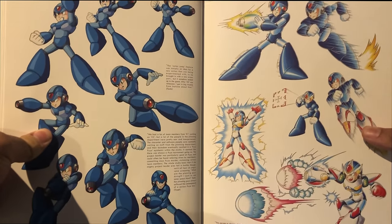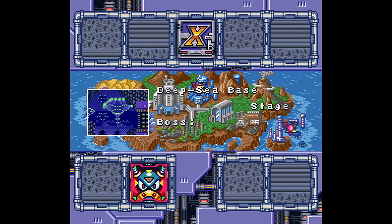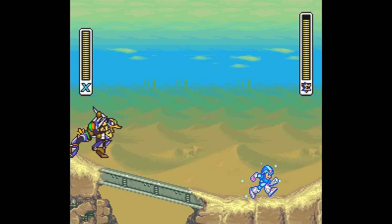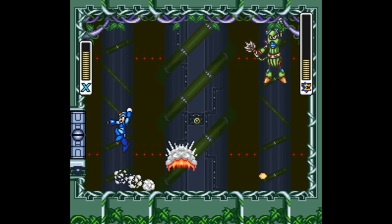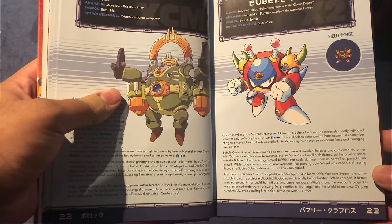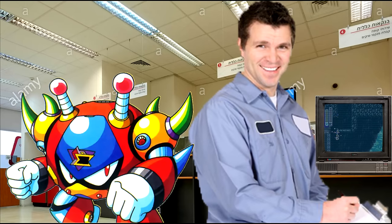I find the art design of X2 more refined and consistent than X1. As for the personalities of the Mavericks: Overdrive Ostrich was once able to fly but suffered an injury that cost him the ability, and Sigma building up his confidence caused him to go Maverick. Wheel Gator used to be a Maverick Hunter but his violent tendencies got him axed. Wire Sponge is childish by nature so Sigma stationed him at a weather control center. The funniest one was that Bubble Crab joined Sigma's rebellion because he'll do anything if it helped pad his bank account — which got me thinking, these guys have bank accounts?